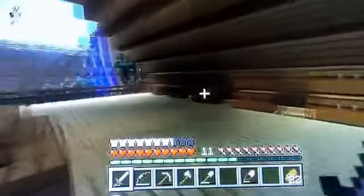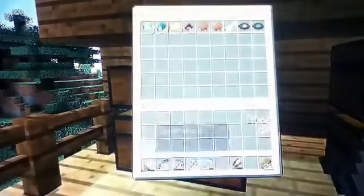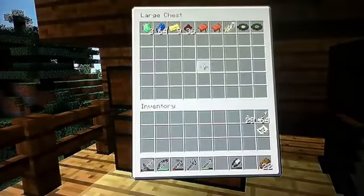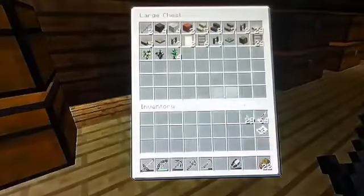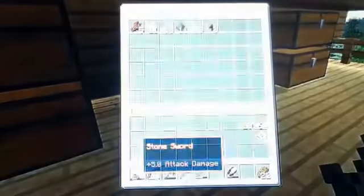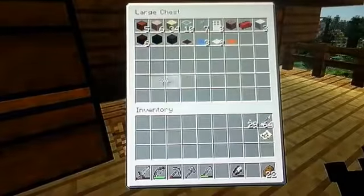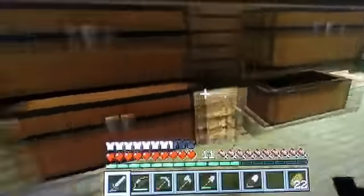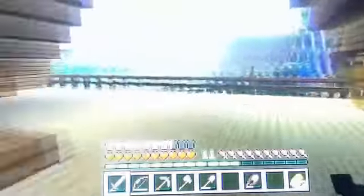I put chests over here and I have organized. This chest is basically stone and all that stuff. This is my loot - my ores and all that. Yes, I am out of iron. My coal is downstairs in my kitchen. This is my wood stuff. This is nature and dyes. This is mob drops and bones. This is decoration blocks and wool. And this one is my tools. The rest are just empty for now.